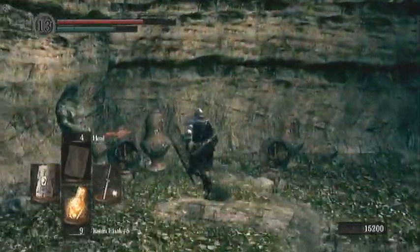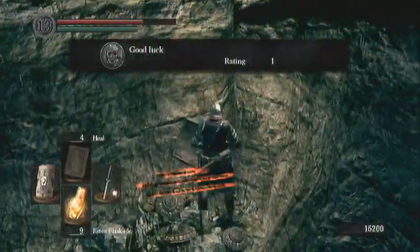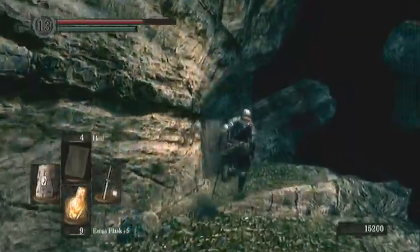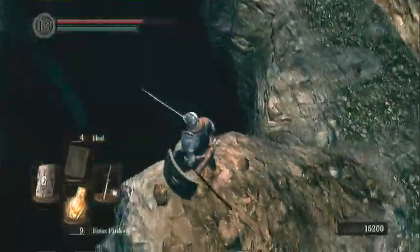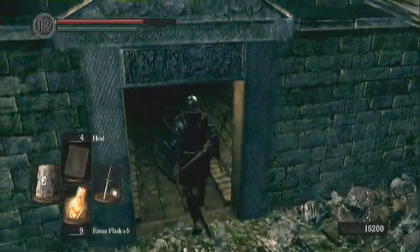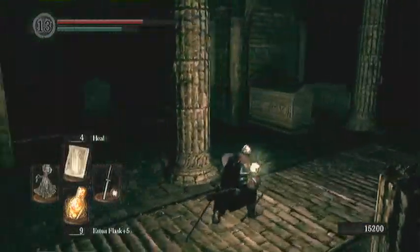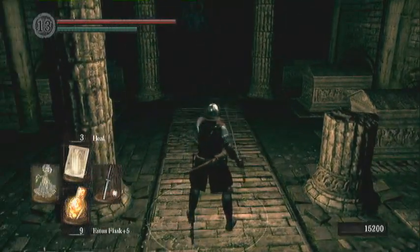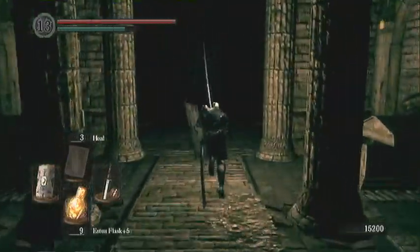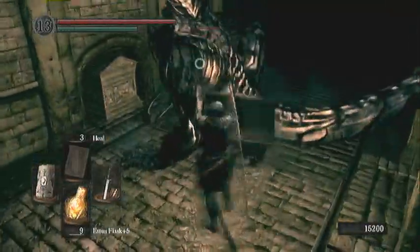I did miss climbing the ladder back there. If you wanted to climb up the ladder back there where I killed that mage guy, there are a couple of crystal lizards up there — I believe there's two. You can take the shortcut by falling down right there. There is a soul sign down there to summon NPC Paladin Leroy. But I prefer you don't take that shortcut because there are those skeleton guys that roll around down there. I prefer you take the original way and clear everything out as much as you can before going down there.